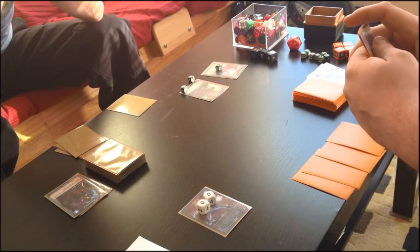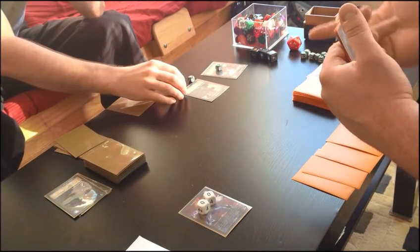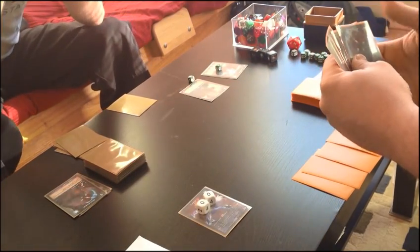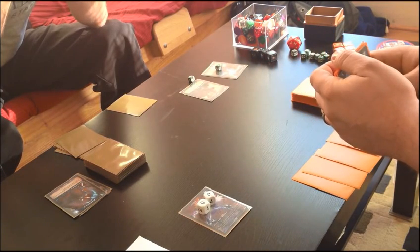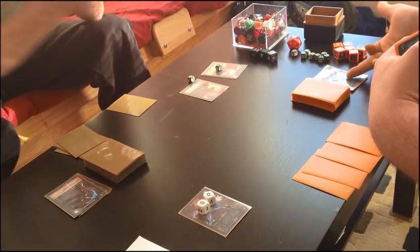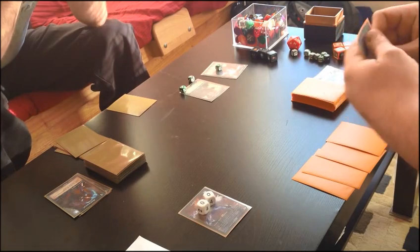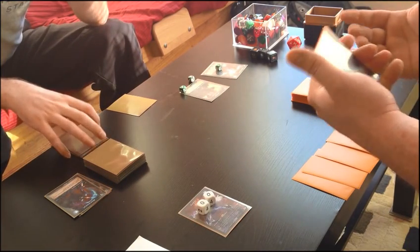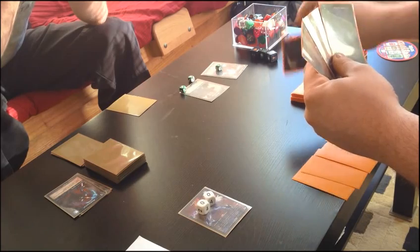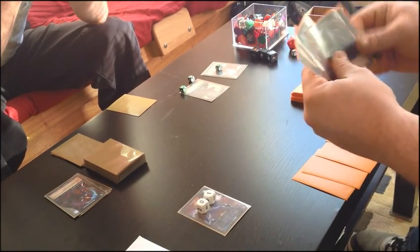Eric forgot to have Bad Wolf gain his health. Right now we can correct that without really affecting the game state. He was at seven, I knocked him down to four with the shadow energy, and then two more with Deathmage Thaddeus, so he was at two and would have healed back up to three at the beginning of your turn. I recommend allowing your opponent to fix the game state — it's a friendly game, do it. I highly recommend it.